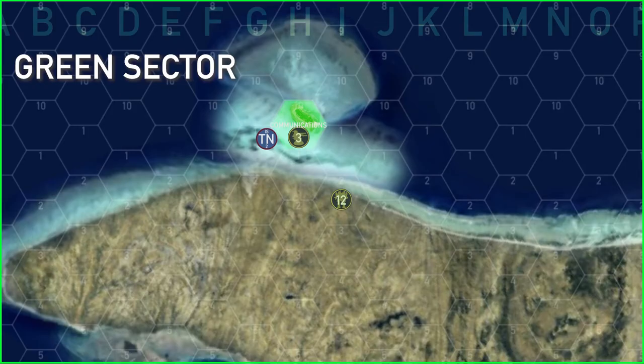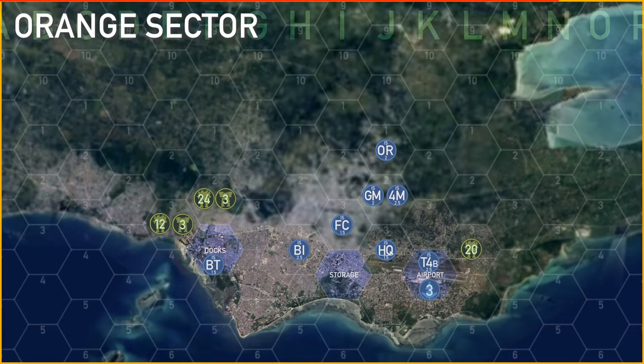At the end of the turn, in Green Sector, the two six skull mobile units merged and moved towards the communications array. In Orange Sector, the western and northern forces moved straight towards the docks, while in the east the rest of the units formed up into a 20 skull unit and moved directly towards the airport.